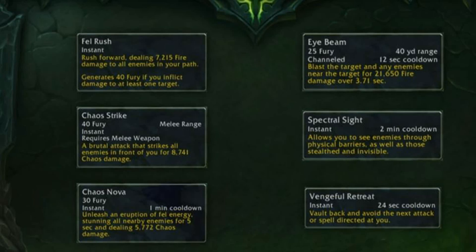Chaos Nova costs 30 Fury. You erupt fell energy and stun all nearby targets for five seconds, so it's essentially an AoE stun. You can kind of compare Chaos Nova to Incapacitating Roar for druids — that gets people within about five yards and disorients them for three seconds. So it's like a mix of Bash with a five-second duration and Incapacitating Roar for the AoE component.